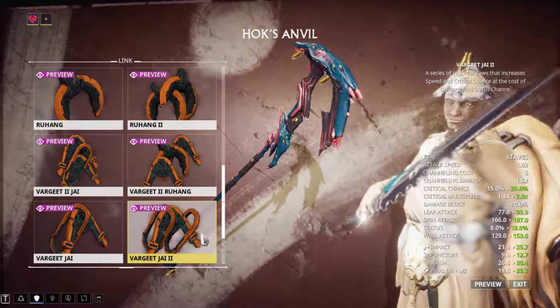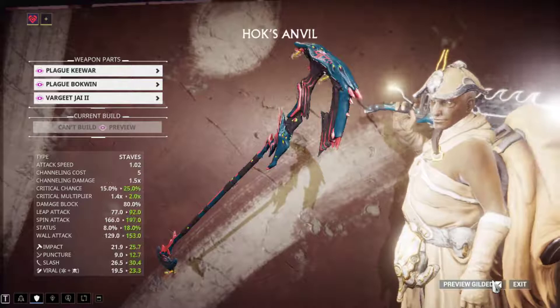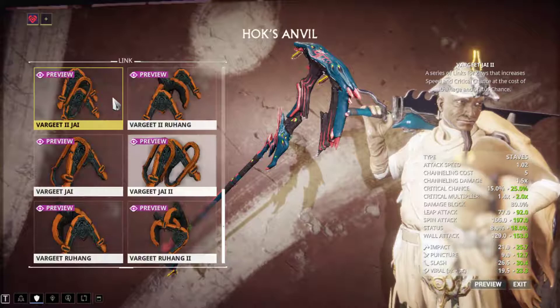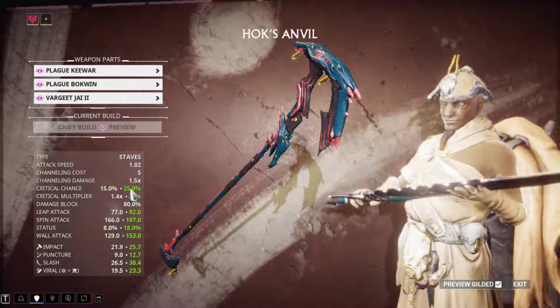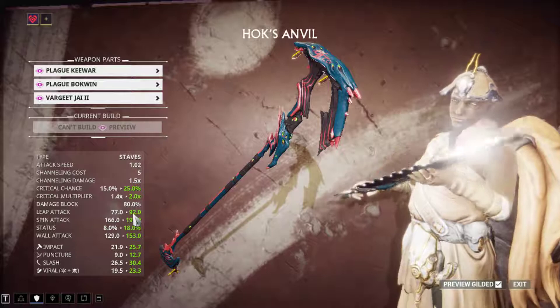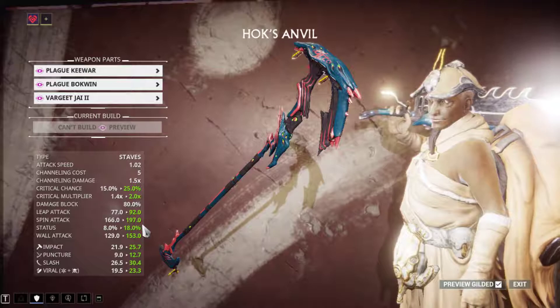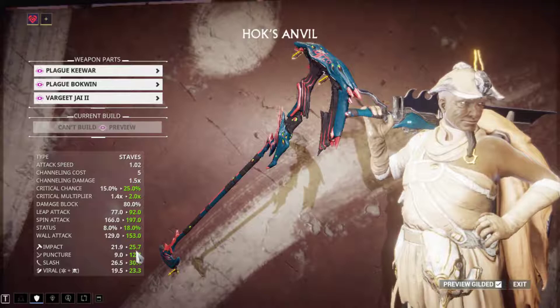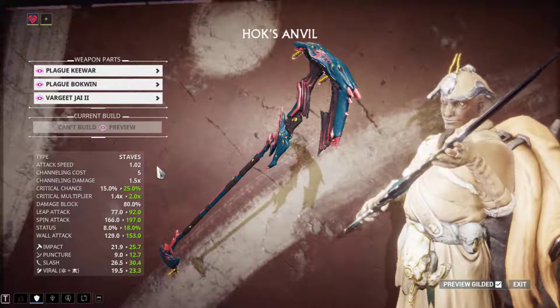I have decided, this is it — Gilded. It has a super critical multiplier, 25% critical chance, 92 leap attack and 197 spin, so every spin attack is basically 200. 18% status — as long as we go above 50 it's gonna be great. A lot of slash, a lot of viral, a lot of impact. This is great, it's balanced — we get a lot of different basic damages.